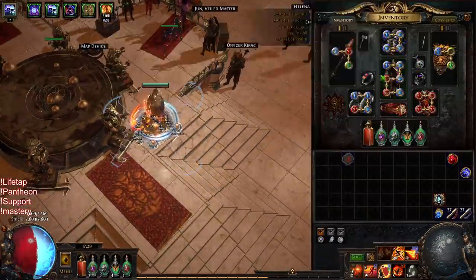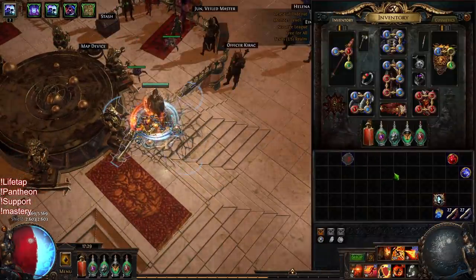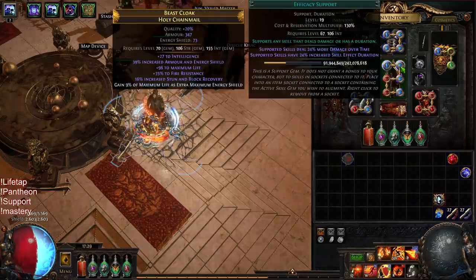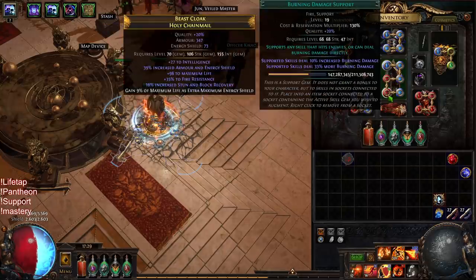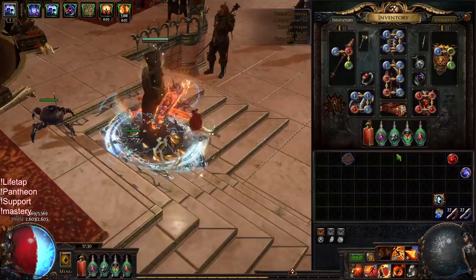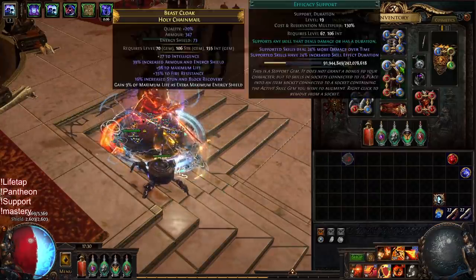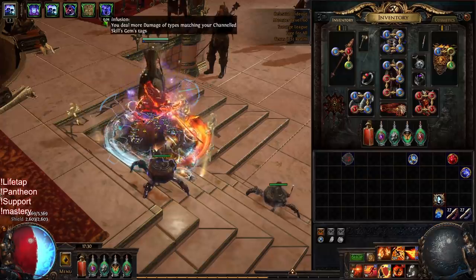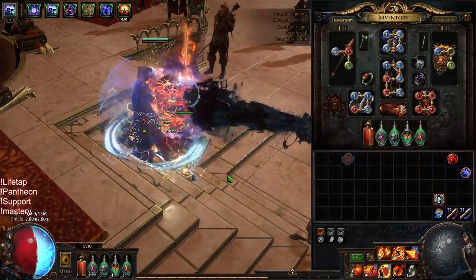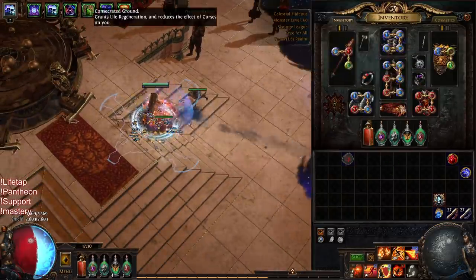Moving forward, I've moved my Scorching Ray to my six-link chest piece. My links are currently Scorching Ray, Efficacy, Controlled Destruction, Life Tap, Burn Damage, and Channeling. I would run Elemental Focus over Efficacy, but Efficacy increases the duration of Infusion — Infusion is a big damage increase for Righteous Fire. Without Efficacy it's six seconds, but with Efficacy it's eight seconds, so that's specifically why I'm doing that.